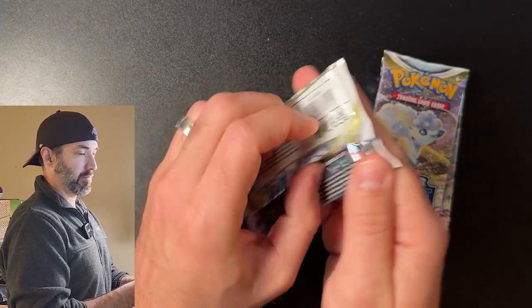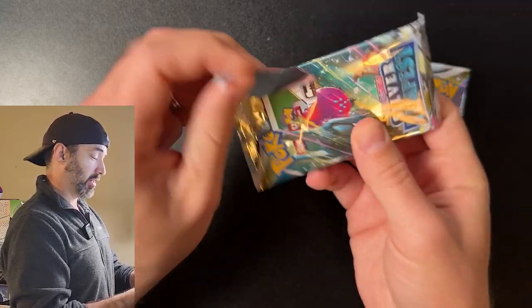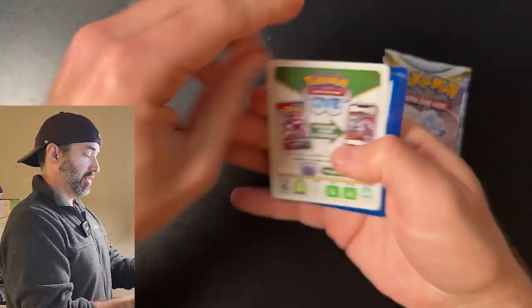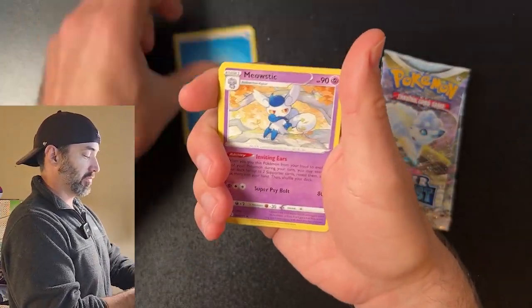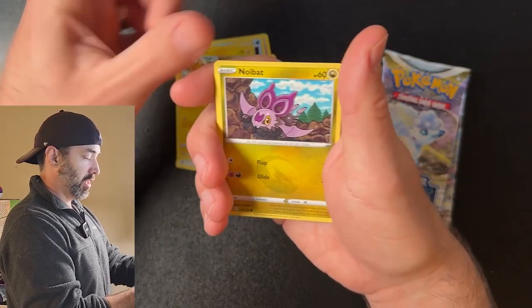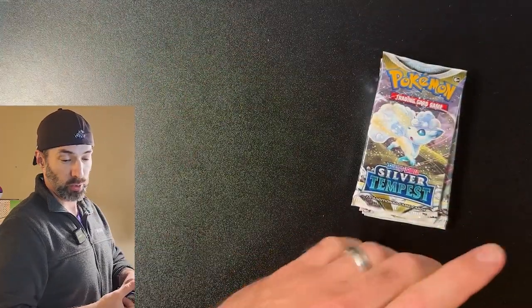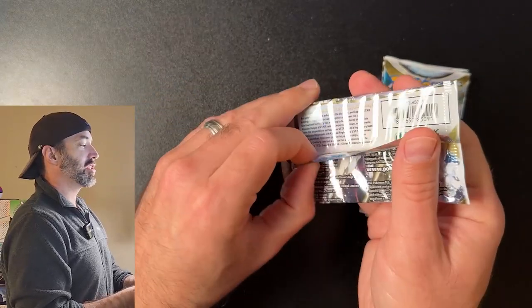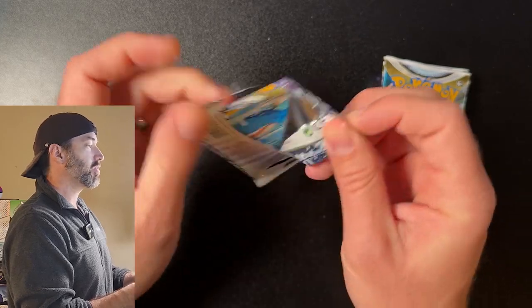Pack number three. I like that Blaziken card — we actually pulled that in our last video, so watch that if you haven't already. These white coat cards have been so good to us in these ETBs. Lally, Candace, Spinda, Pikachu, Noibat, Token Birdoo, Sandab, Ariados. Well, they were good to us until now because I jinxed it. We have to knock on wood — is my desk made of wood? Probably not.